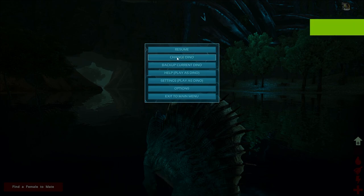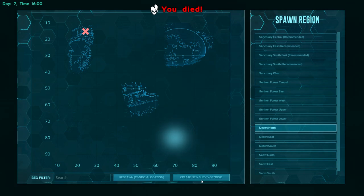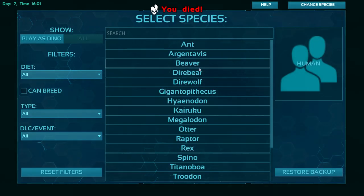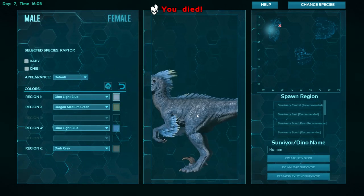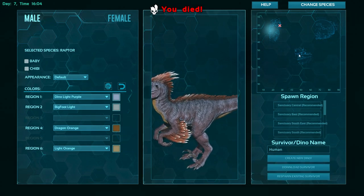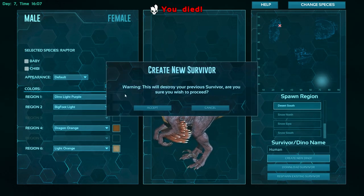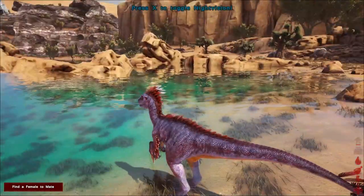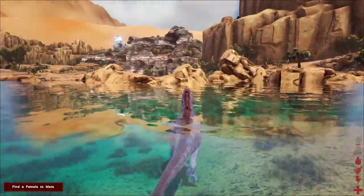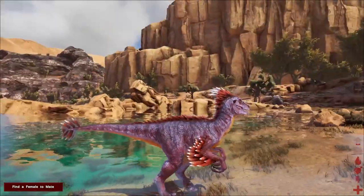When you want to change dinos, you can choose another dino — change your dino. You're probably going to kill your dino. And here's your new dino. This is also very — oh, look at that blue with this color, it's going to look beautiful. But anyway, that is how you take photos in Ark — how I take photos in Ark.